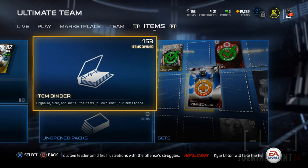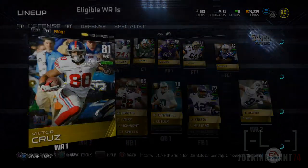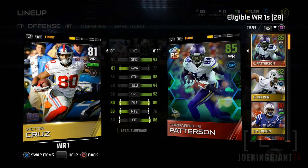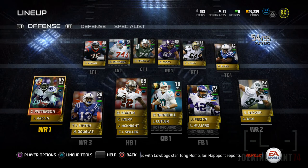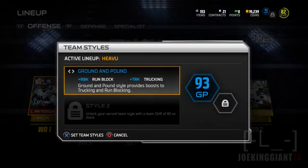Going to the lineup now. Sorry, I got stuck there — had a little something in my throat. Anyways, Cordell Patterson is replacing Victor Cruz. There you go. Look at Cordell Patterson in the lineup. Now we have 93 Ground and Pound — we're going to be beastly just running the ball down the field.